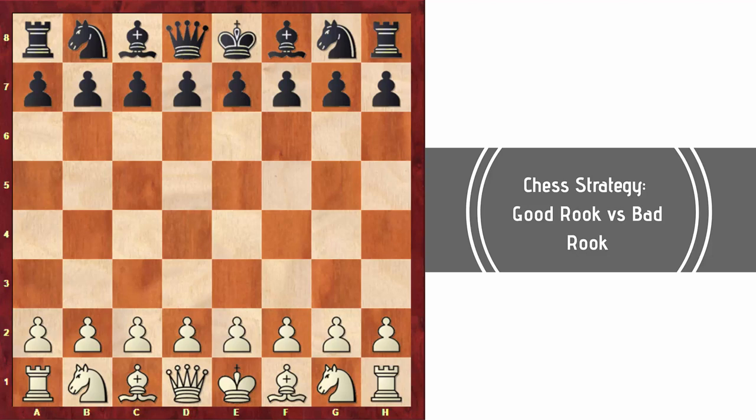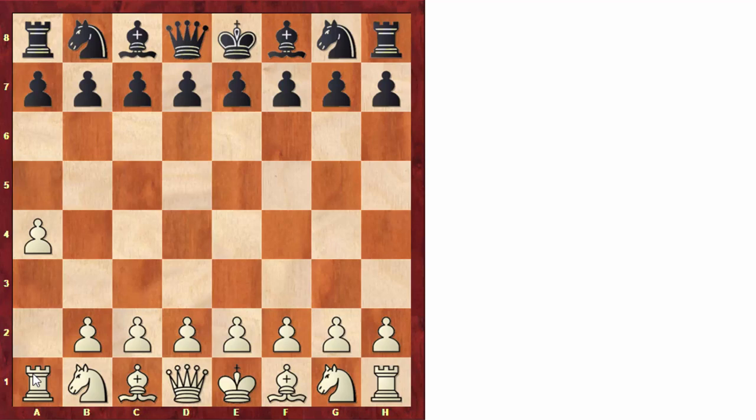For instance, if we play as white and try to play the move a4 to develop the rook to a3, then black can simply stop this idea with the move e5. Already black is controlling the center more than white, so this move a4 is really a waste of time.